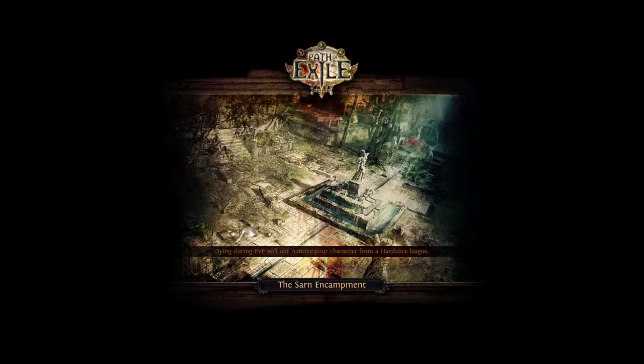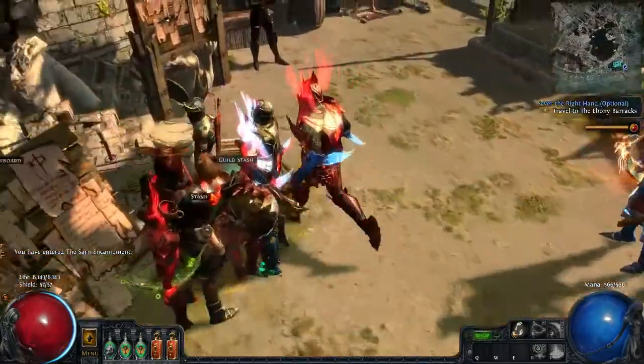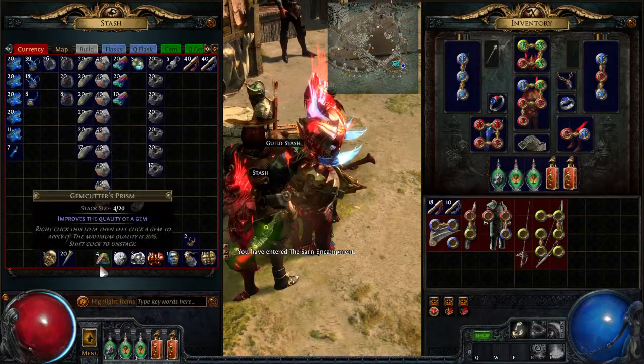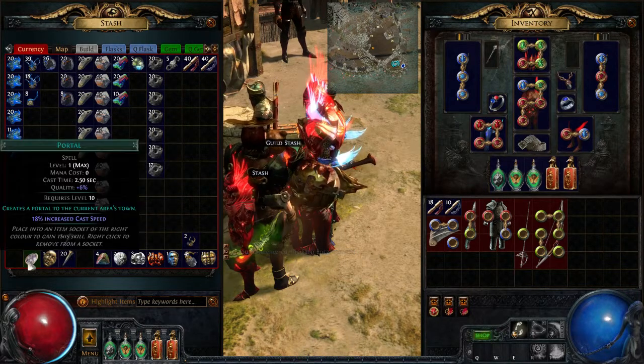I'll share this one thing with you - check this out. I'm just looking at my character, really appreciating it. Look what I got - a Superior Portal gem just dropped! I should put my GCPs into it, but I won't. It's like currency.